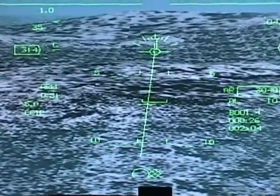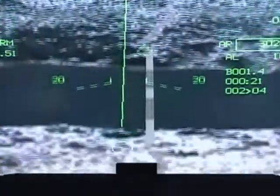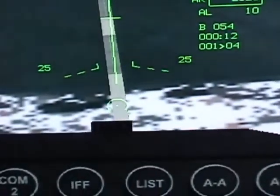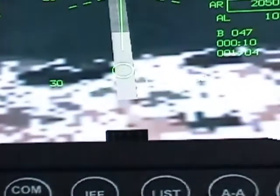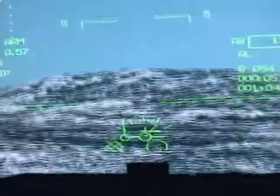Here's how it works. I'm going to initiate a dive towards the target — there's the bridge. You line up with it and put the cue where you want the bomb to hit, right there. Hold it down — there's the bomb. Now you pull up and let's see if it hits the target. Looks like a hit! Let's check out our satellite view.